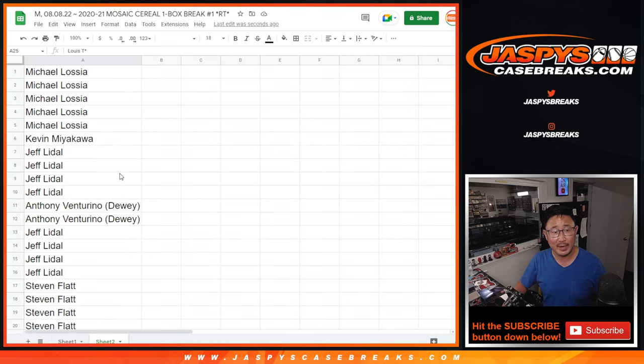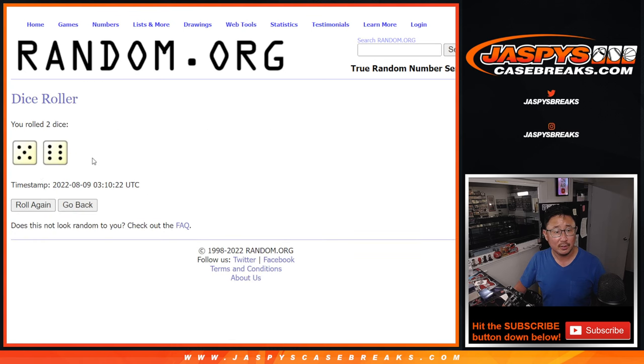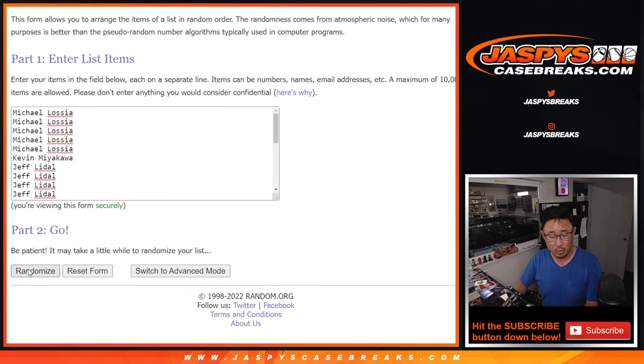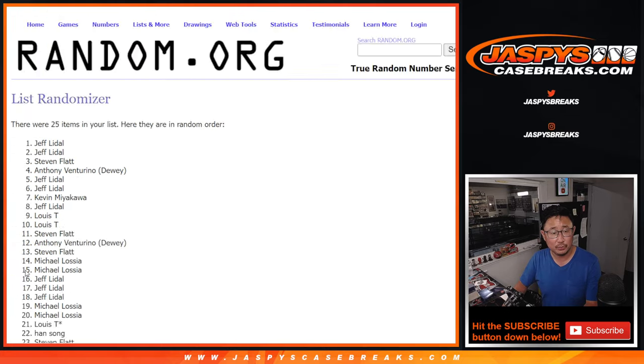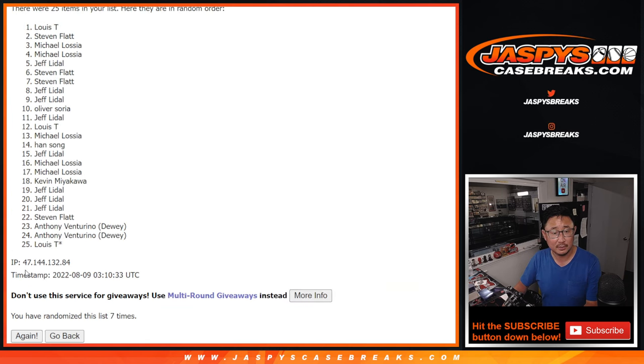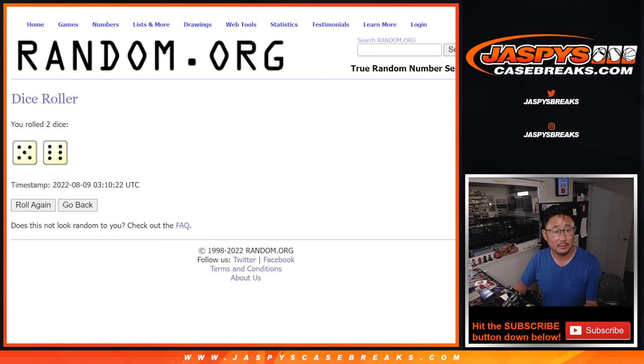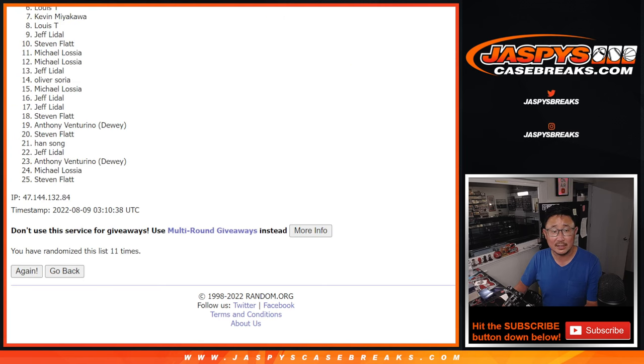Big thanks to this group for making it happen. So here's the first dice roll. Top five after 11 will get extra spots. And that's a five and a six — 11 times.